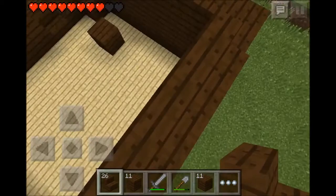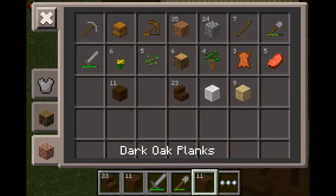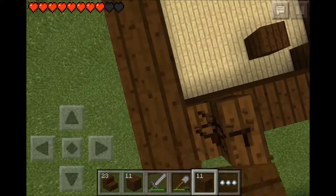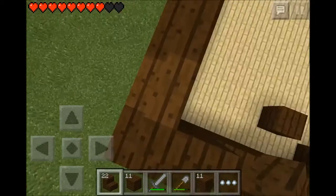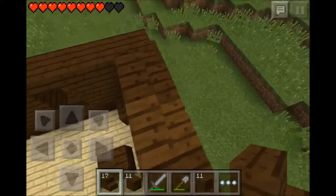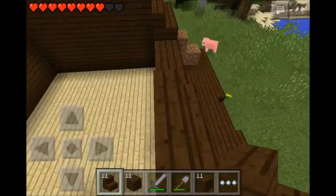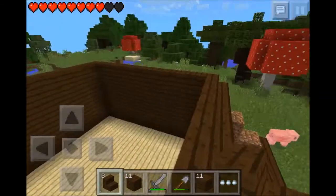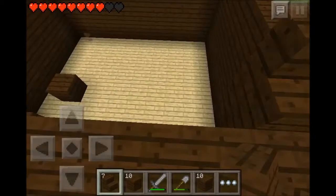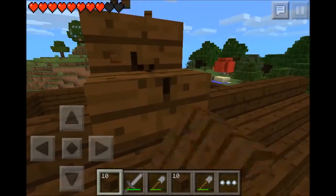Now, if you think this is a crappy house right now, maybe because it probably is right now — this will be modified to make it look better. I'm just doing this so that I have a roof above my head, which adds a level of sanity to building epic things that we will see in the near future. I'm really, really bad at resource management. And there we go, we're all out again.